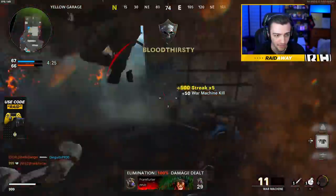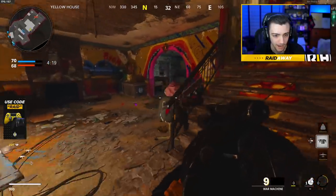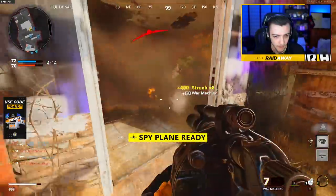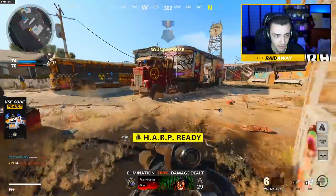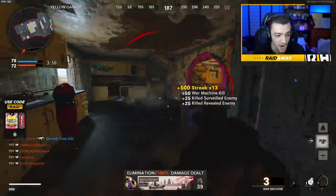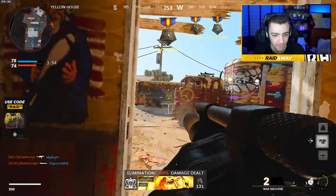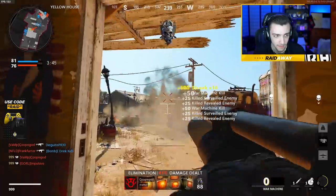We have tons of people on us. We got a spy plane up — let's go! Got him. We'll put up the HARP as well. Got a dude in the garage — got him! Oh, that's a quad feed! Let's go! Bringing out the war machine — we're at a 14-kill streak. Got this guy coming around — double kill, very nice.